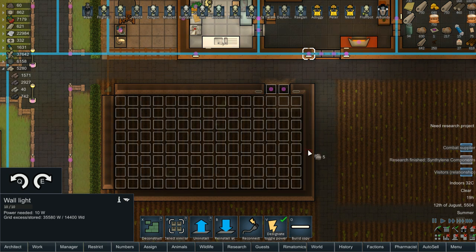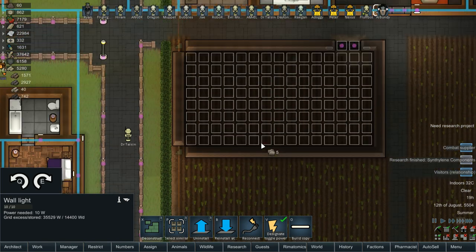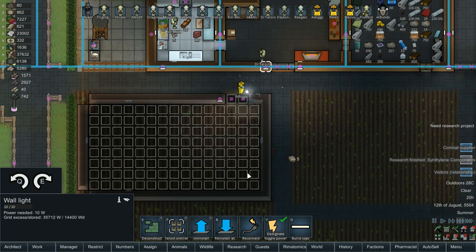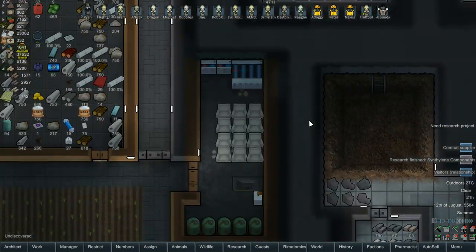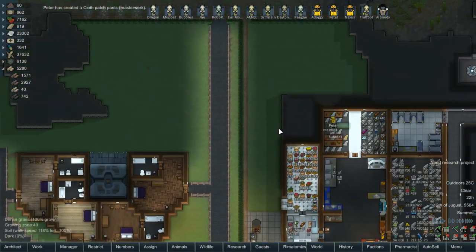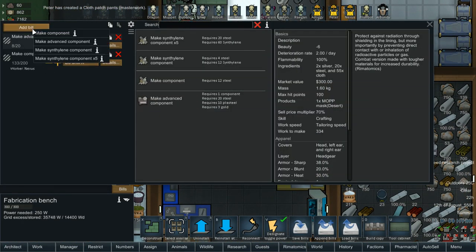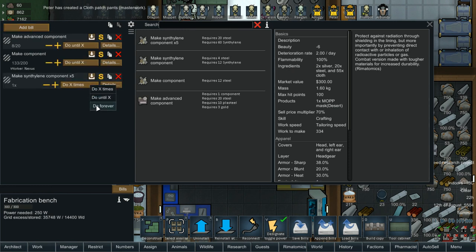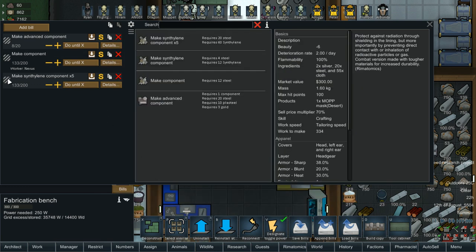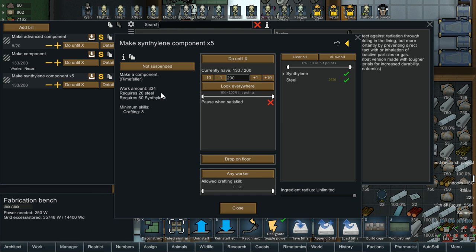This room is always even — 10 tiles — and it makes it a nightmare because you can't put the lights centered. So we'll just have them on the same line. We'll also want a light over here. We have our syntholene components done — that'll save us some steel. We're going to make components 5 at a time until we have 200. So that's going to be steel and syntholene instead of just steel at a lower cost, meaning we eat through steel a little less. Work time is 84, so 5 times that is 420 — a pretty good time saver.